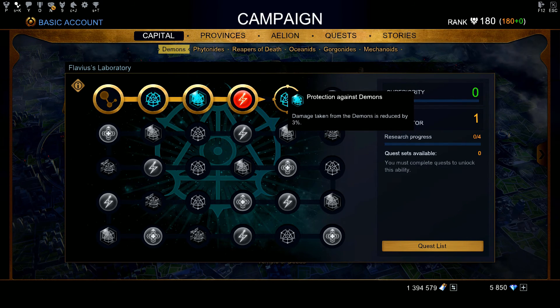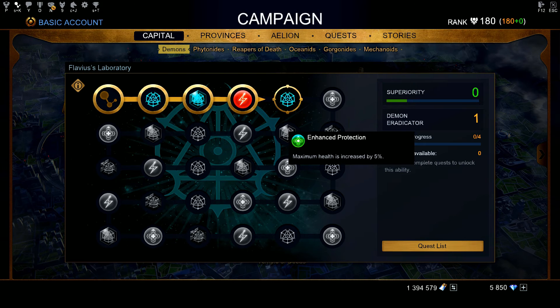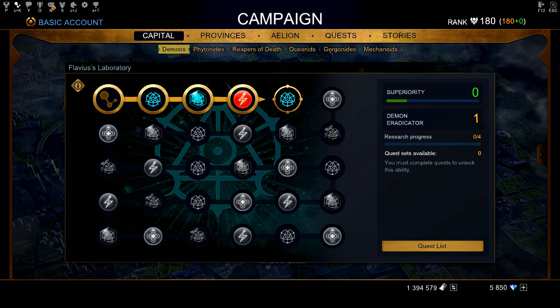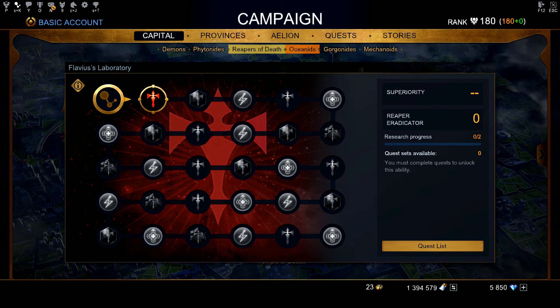It's a pretty good place to actually get some bonuses to your damage, to your health, and stuff like that. The nodes are giving you things that actually benefit your character, not just nodes specifically against one army like demons. For example, damage taken from demons is reduced by 3%. Nodes like all damage increased and maximum health increased — all those nodes from each invasion will definitely help you out in the beginning.